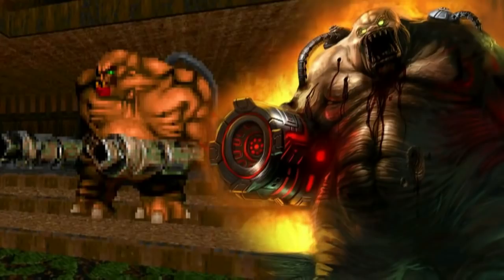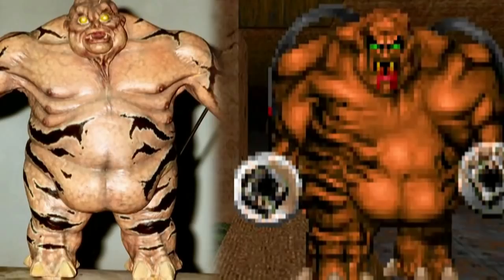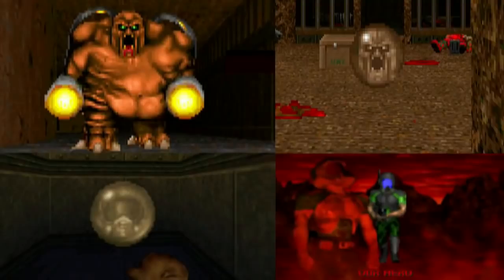According to the model of the Mancubus, it was shown to have six nipples, but the in-game representation seems to only have two. John Romero did say on Twitter of what the Mancubus says when it fires its weapons — it says 'Mena Blana Blah.' The Megasphere that appears later in Doom 2 seems to have a face similar to the Mancubus. But in Doom 64, the Megasphere looks to resemble the Doomarine's helmet.